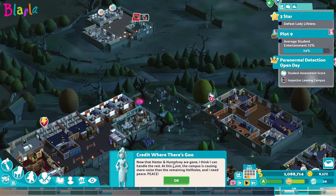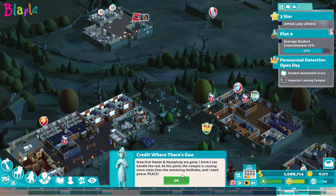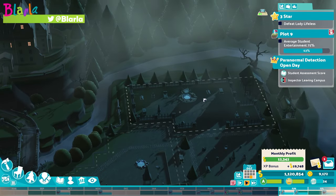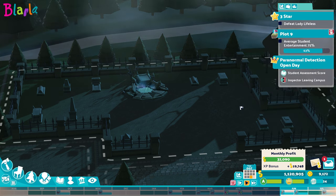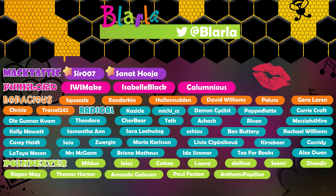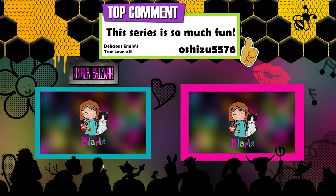Credit where it's due - now that Hester and Humphrey are gone I think I can handle the rest. At this point the campus is causing more noise than the remaining hellholes, and I need peace. So in the next episode we will be making our way to Lady Lifeless who is over here - she is at 50,000 hit points, it's going to be the big one! If you enjoyed the video please like and subscribe. Thank you to all my patrons for their continued support.